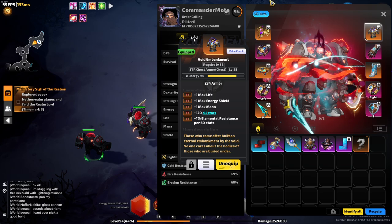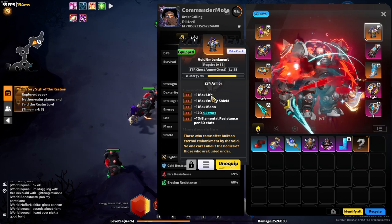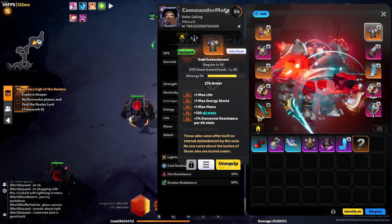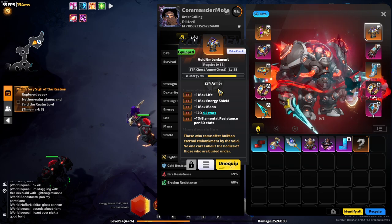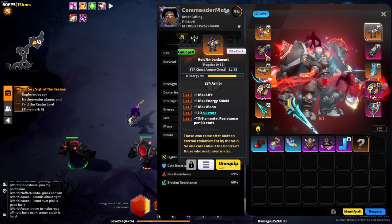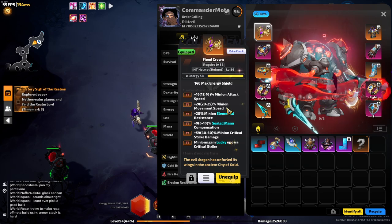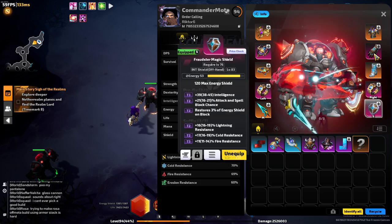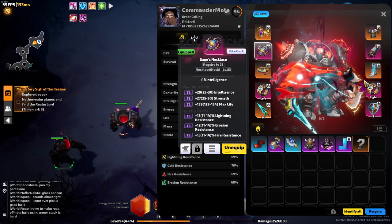Now that I'm using Void Embarkment, it doesn't really give a high amount of armor — so that's one thing that is bad about it. Defensively it's mediocre in my opinion, but it's so much damage that I think it's worth it for a while. I might just forsake Energy Shield entirely and just go completely into HP — maybe switch these pieces for armor pieces instead of Energy Shield pieces and go armor and life.